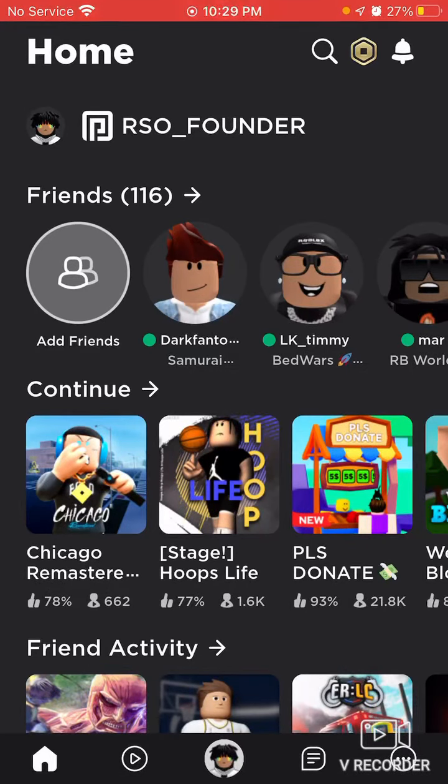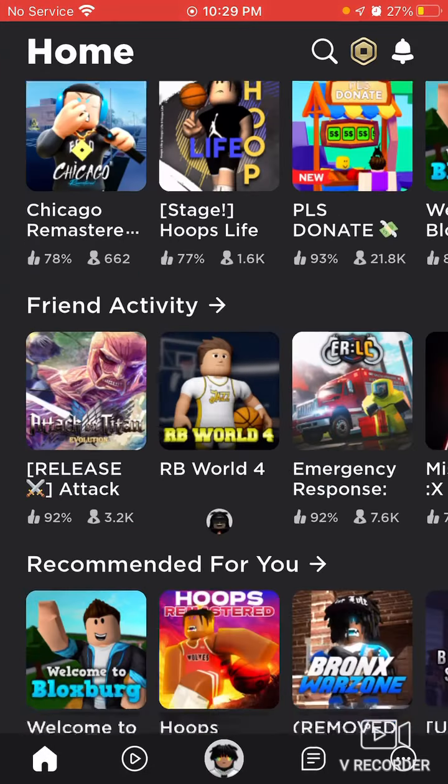Yo, what's up guys? What am I telling you in another video? It's your boy Eli Cops and I'm back with another banger man. In today's video, I'm going to be showing you guys how to get a free Draco Vest and a free custom switch in Chicago Remastered. This is not clickbait y'all. I'm for real.